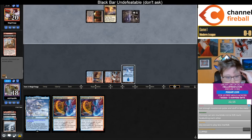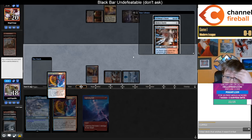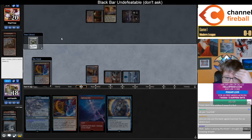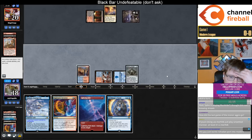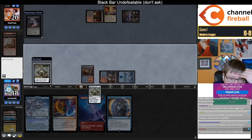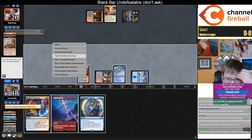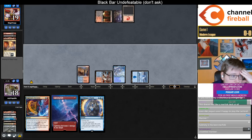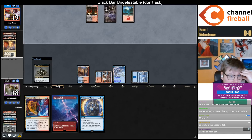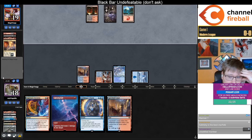One card you could consider is the two-mana 2-2 Changeling that gives your stuff protection whenever it's targeted by an ability unless they pay one. I think that card is interesting — I would be surprised if you hadn't considered it. I also generally think Reflector Mage is kind of derpy. You could play Deputy of Detention instead, or Aether Channeler instead could be good. I'd probably play Deputy or Aether Channeler over Reflector Mage.